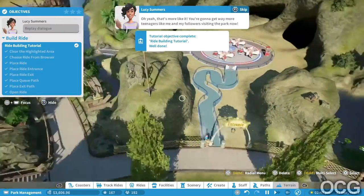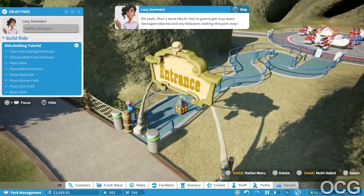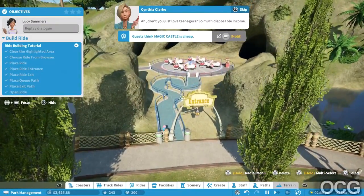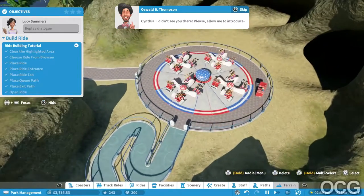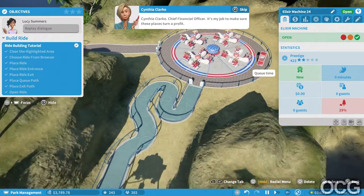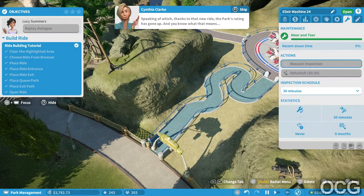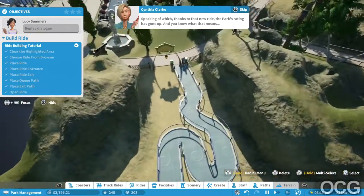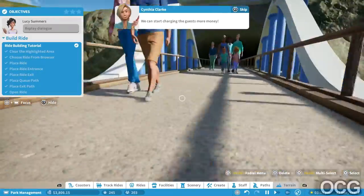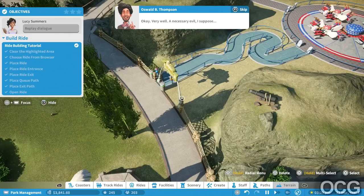Oh yeah, that's more like it! You're gonna get way more teenagers visiting the park now. That looks... what the hell just happened here? I just love teenagers - so much disposable income! Cynthia, I didn't see you there. Please allow me to introduce Cynthia Clark, Chief Financial Officer - it's my job to make sure these places turn a profit. Thanks to that new ride the park's rating has gone up, which means more people. We can start charging the guests more money.